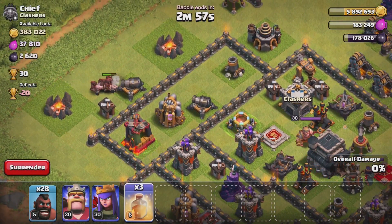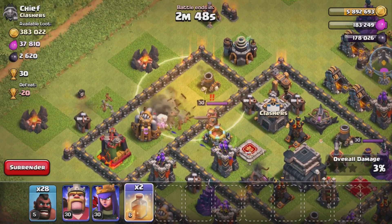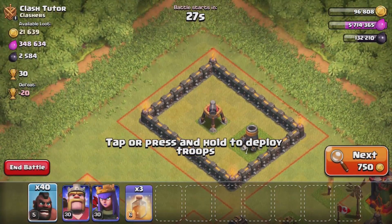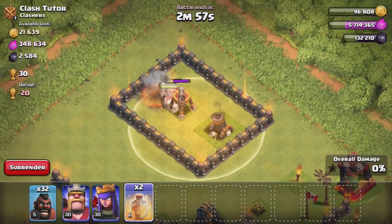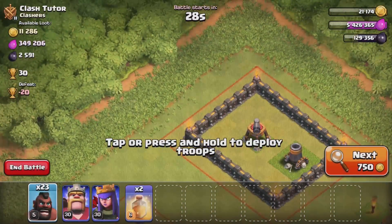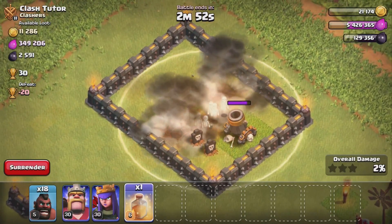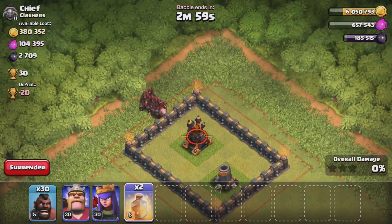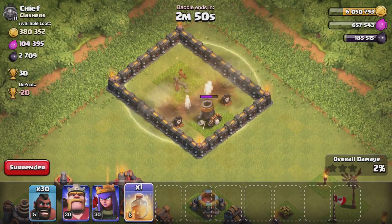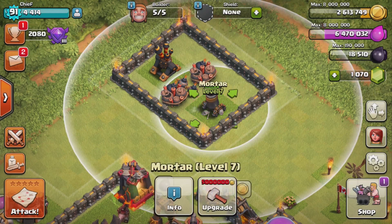The best way to describe the setups is either a 'one-tile double double' or a 'two-tile double double,' referring to how much visible space is left between the two defensive buildings. With a 2x2 building like the air sweeper or tesla next to a 3x3 building, there's only one space between them — making it look like there's no way a giant bomb bacon maker is there. You can also offset two 3x3 buildings — not lined up directly with each other, similar to how you'd place spring traps — to create that one-tile space.